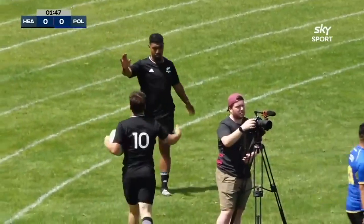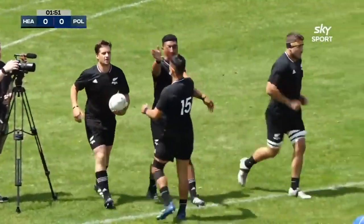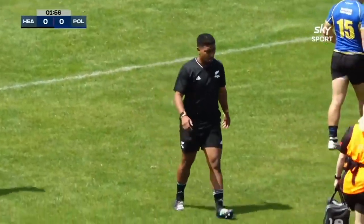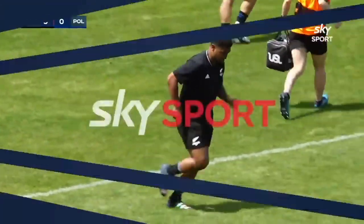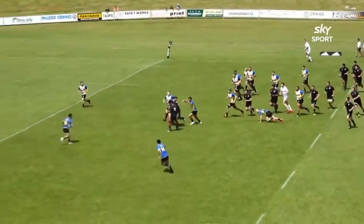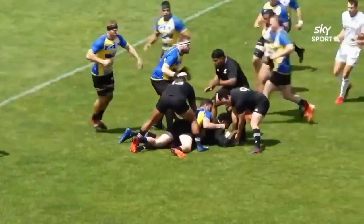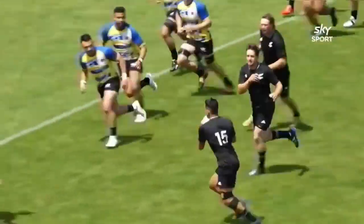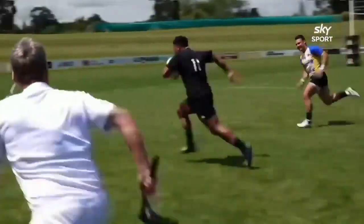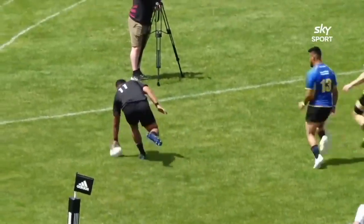Wow, set piece brilliant. Harlan XVI — go on you good thing. Fantastic hands from Doolin to set Samate alight. He still had plenty of work to do. Midfield crash well over their gain line, barnstorming midfield. This pass here from Doolin is a beauty under defensive pressure.